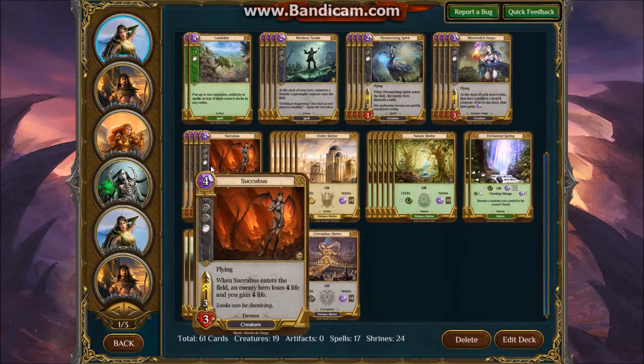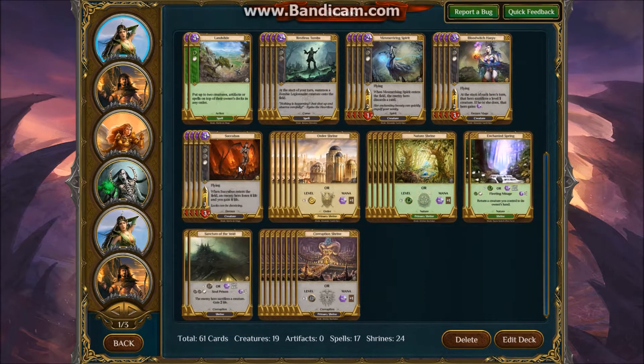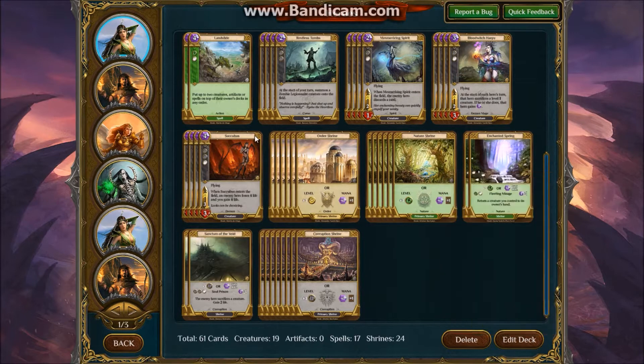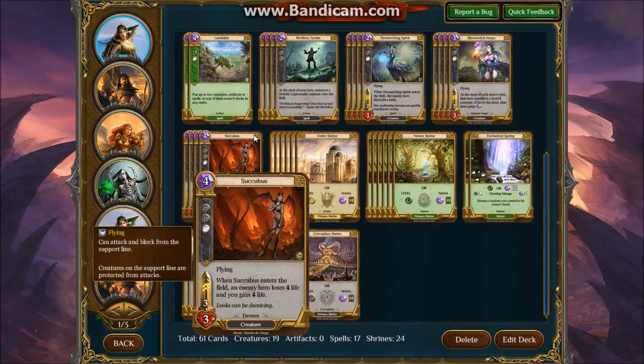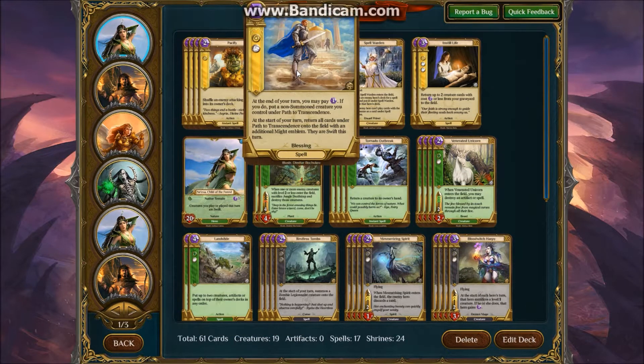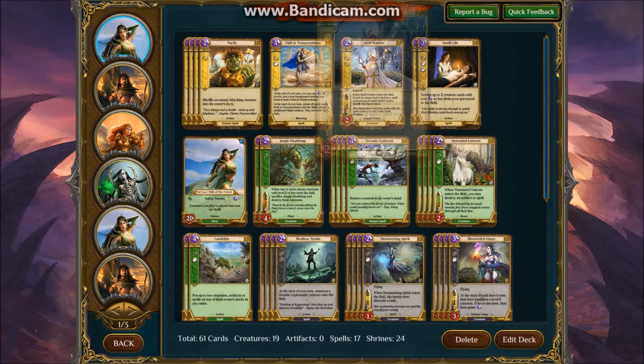Basically, what it's trying to do to win is play cards like Succubus and Mesmerizing Spirit, bounce them back to your hand, and then play them again so that you get their enter-the-battlefield effects again and again. This deck also plays normally two Path of Transcendence for the same kind of effect, but I only have the one Path of Transcendence so I decided I'd try out a Spellwarden.